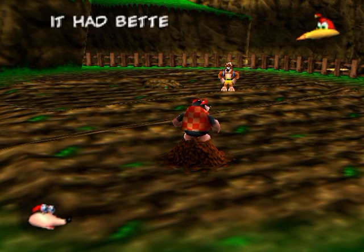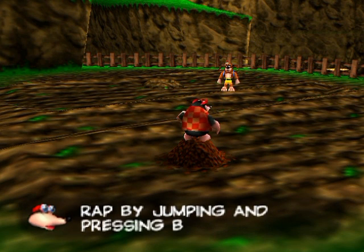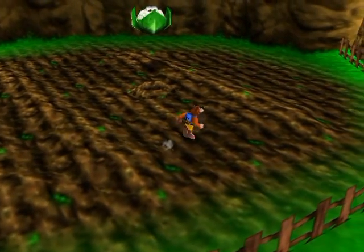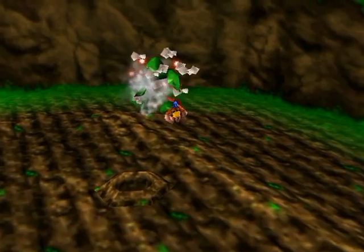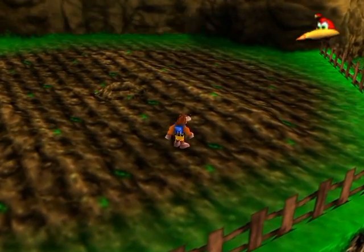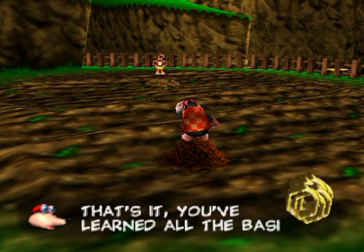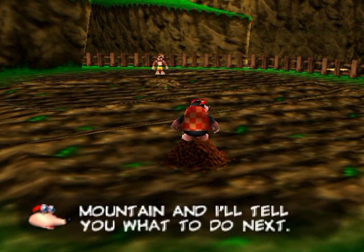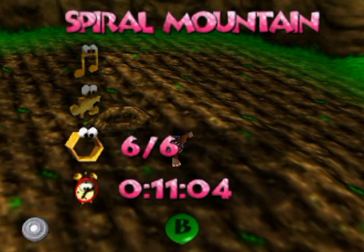We've got a new move for Kazooie coming — the Rat-a-tat-rap. It's sort of like a different kind of double jump — watch how this works, you get extra air time. It's kind of brutal how enemies die in this game — they just explode into a billion pieces, which is not kid-friendly in the slightest. And there we go! Last one! Spiral Mountain is now cleared up. If you'd like to check your totals, pause the game, hit view totals, and you can see — yep, all done.